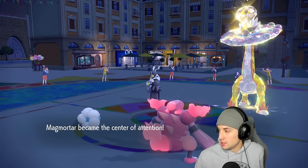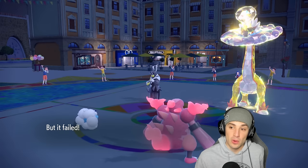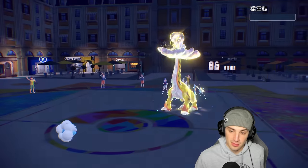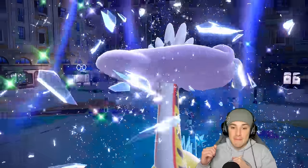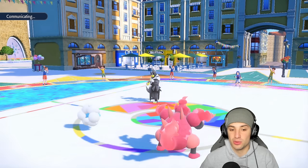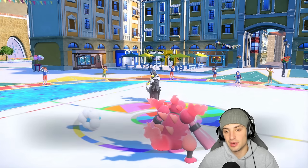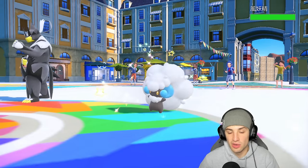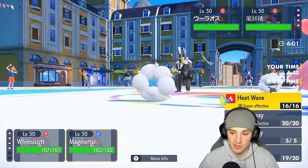I go for Follow Me with Magmortar — they go for Sucker Punch, so we actually stop both moves. Raging Bolt doesn't even get the chance to attack because Whimsicott outspeeds — that's massive. There's a high possibility they choose Sucker Punch again. Now Whimsicott is their final Pokemon and they've already used their Tera. I'll Follow Me again and rip another Moon Blast into Urshifu since it's four times super effective.